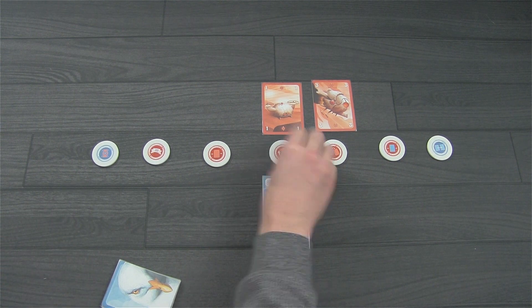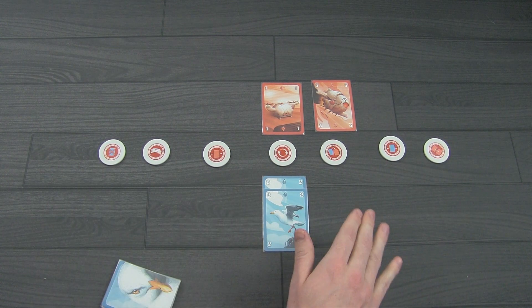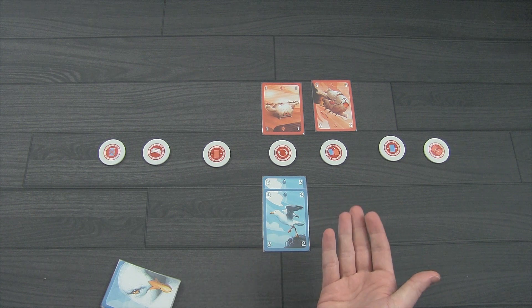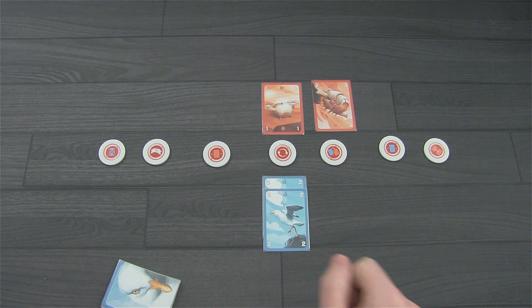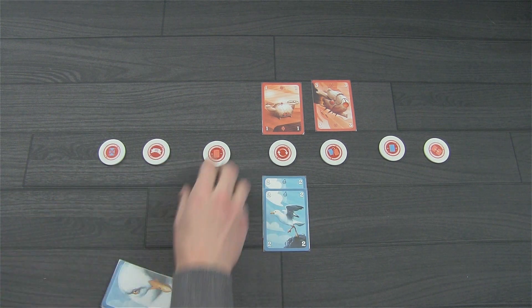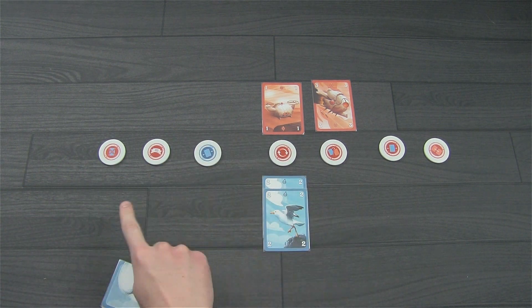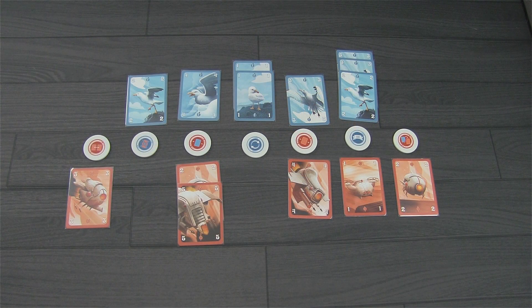Play continues until one player gains control of all 7 outposts, in which case they immediately win the round. This game is best 2 out of 3, so 3 rounds total — you're trying to win 2 of those. However, if both players run out of cards, it comes down to who has a majority of the outposts in control. If a player plays their last card without ending the round, their opponent gets one more turn before majority is calculated.